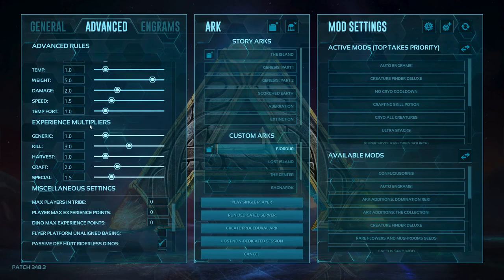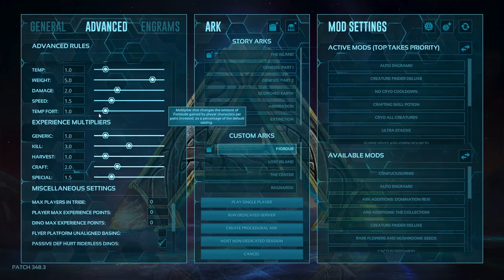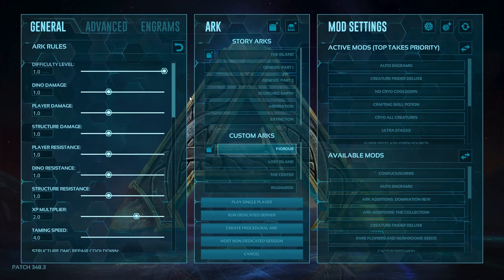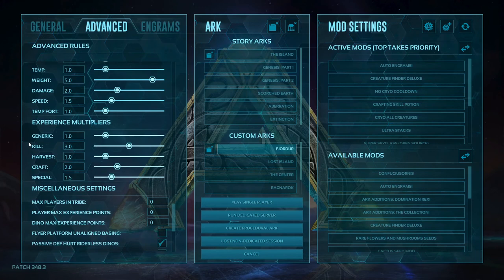This is our experience multiplier. Remember when I bumped that original XP multiplier up to 2 on general settings? This experience multiplier section is what that 2 is multiplying. Generic XP I still have set to 1, so that's actually a 2x with the global multiplier. Kill XP I've bumped to 3, which is actually 6x total. Crafting is at 2, special is at 1.5. When adjusting these, remember your original XP multiplier — if you put a 6 here, it's actually going to be a 12x total.